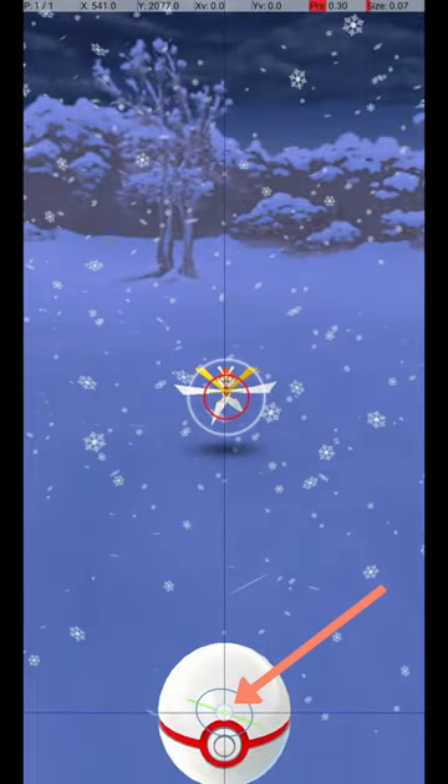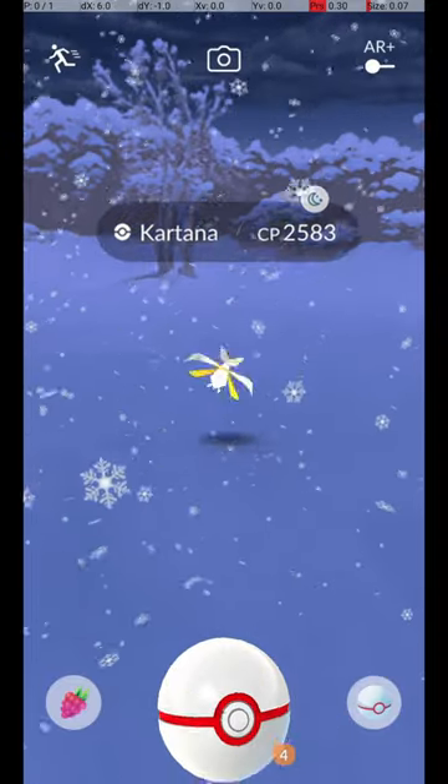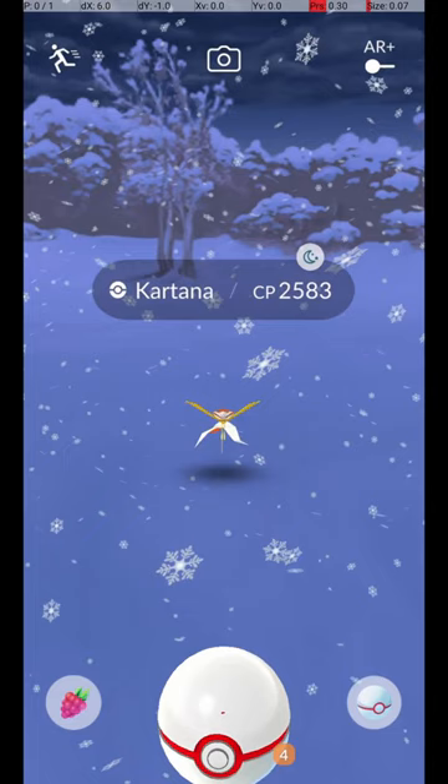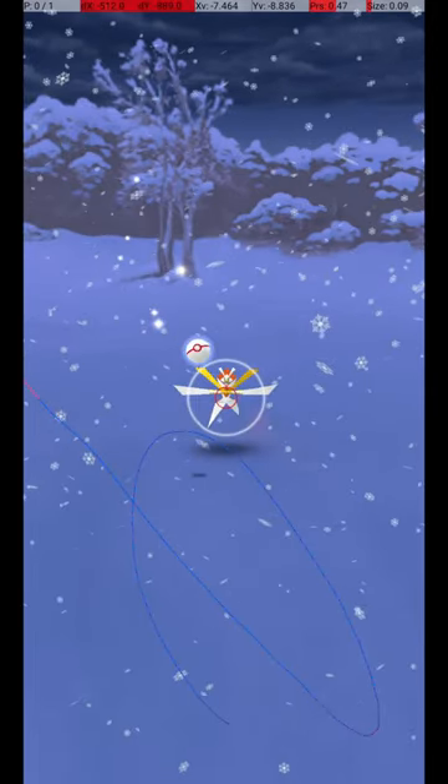Do this by holding down a finger on the Pokéball until the Catch Circle reaches the size required for an Excellent Throw. Then, wait until the Pokémon attacks. Once it starts its attack animation, you can throw the ball, and if you release before the end of the attack animation, the Circle will still be the correct size for the Excellent Throw.